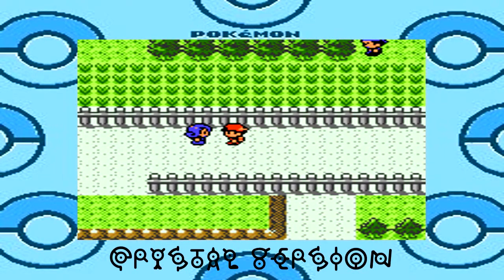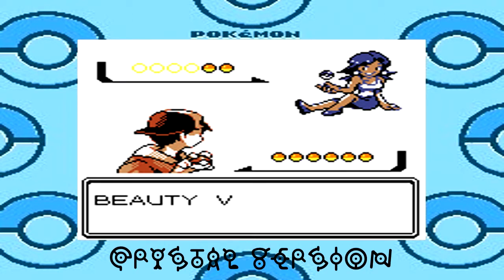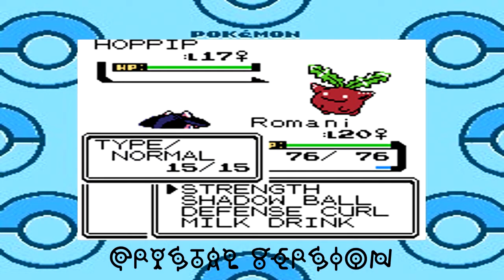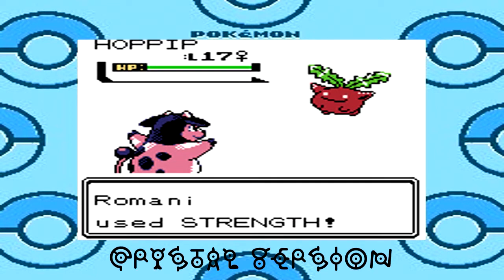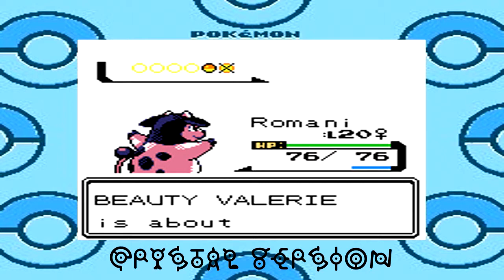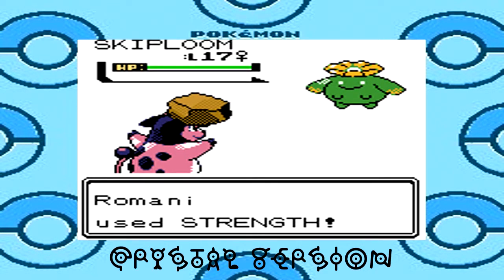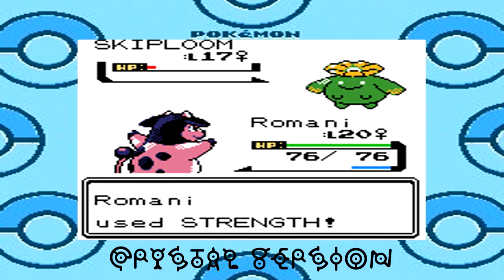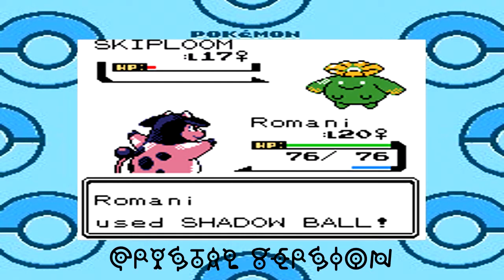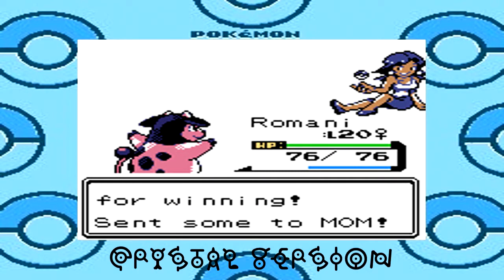Now that the off-screen training is done, I think Romani is level 20 by the time I finished. I learned Milk Drink off-screen, which heals itself — pretty nice, lets it live longer. Since we're in the route where we can find Miltank, there's also a farm called the Mumu Farm that we'll be visiting. Even though Romani is still level 20, the rest of my team is around level 26 to 28 — Leaf is level 28, Nightwing is level 27, Crasher and Arcana are level 26.